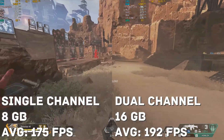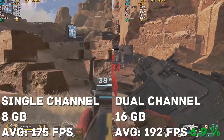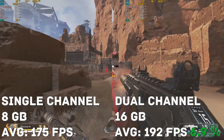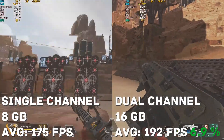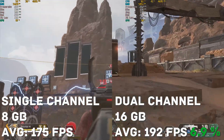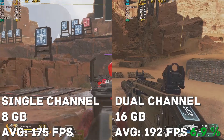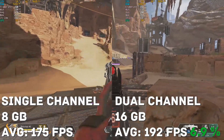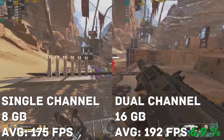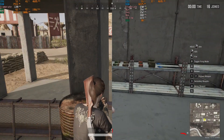Next we tested Apex Legends, which actually had the smallest increase at 6.9% or 12 frames per second. This was a little bit surprising, but it ended up running really well with single channel and only slightly better with dual channel. This game used under 8 gigabytes of RAM, so all the frame rate difference was from strictly the speed of dual channel.